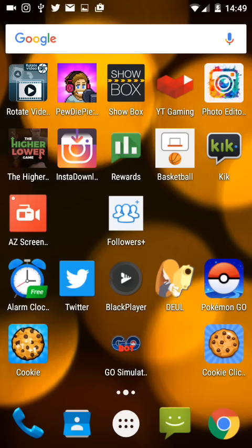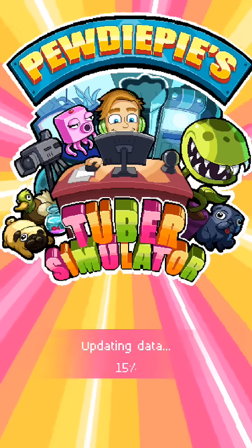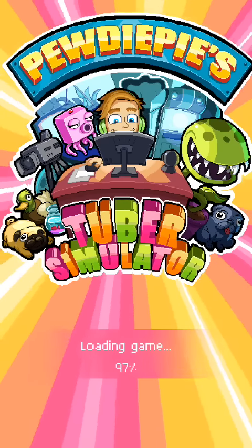Hey guys, what's up, it's ThatGreifer, or Mystical, and today we're going to show you a glitch on the new PewDiePie game, Tuber Simulator. This is basically going to let you get the top monitor and desk, or any desk and monitor. It's also going to show you a different glitch to get Bux, the in-game currency. This is my username, Condition, if you guys want to add me.